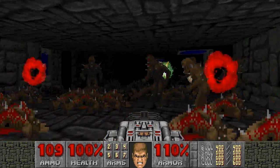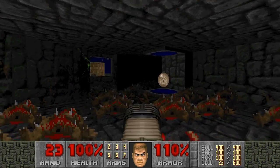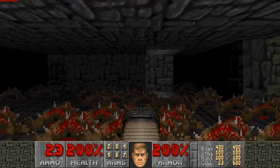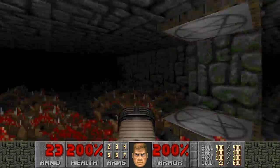Then John and Merrill will start spawning enemies. I don't want to use all of my cells on them. When you're done in here, hit the switch. We're going to waste our time if we don't. Hit the switch.